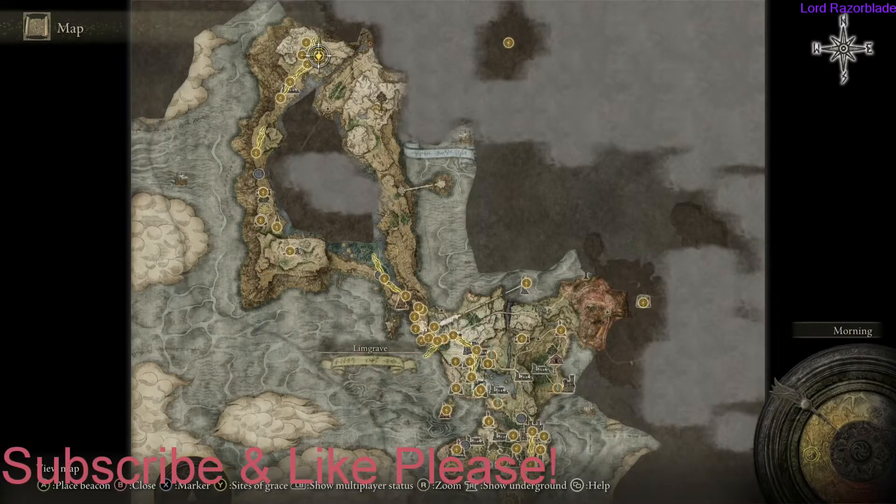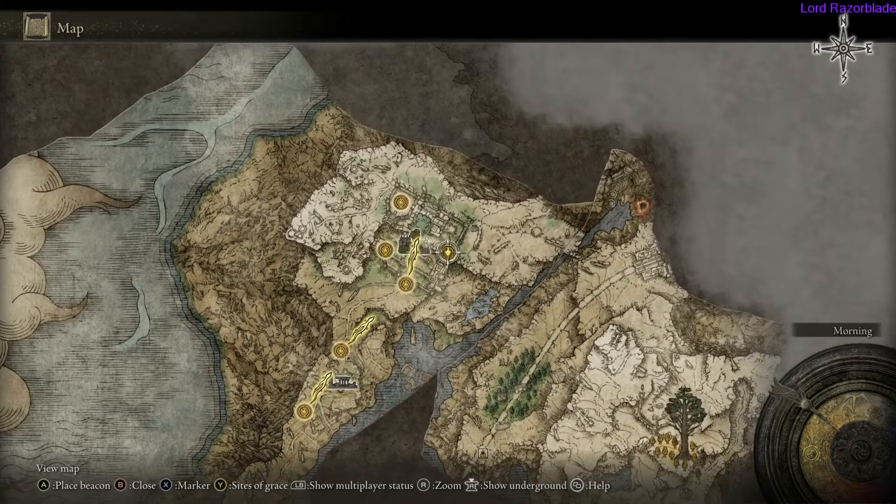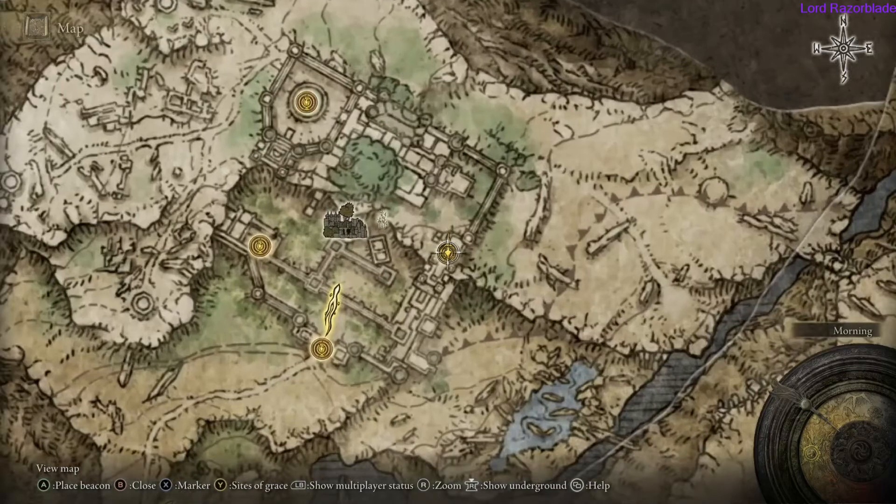Hey, Rays here with the Elden Ring Achievement Guide. We'll be going for defeating Royal Knight Loretta. I'm going to show you the path up here. You're going to want to take the southwest path around the lake, or on the right side — it doesn't matter either way — but as long as you get to this point up here where the manor is at.